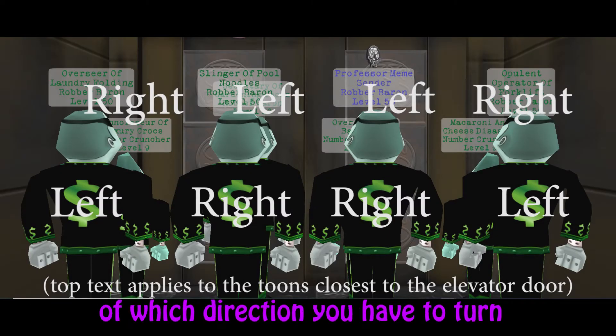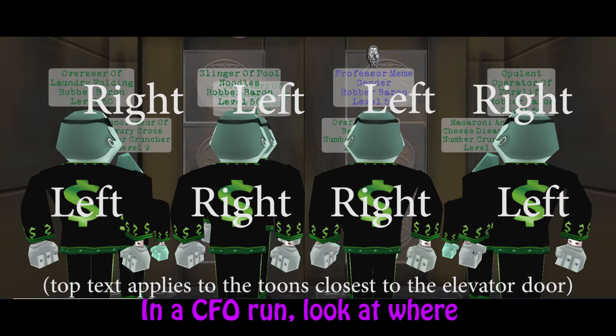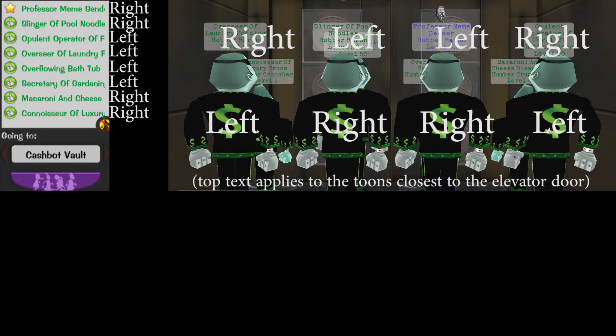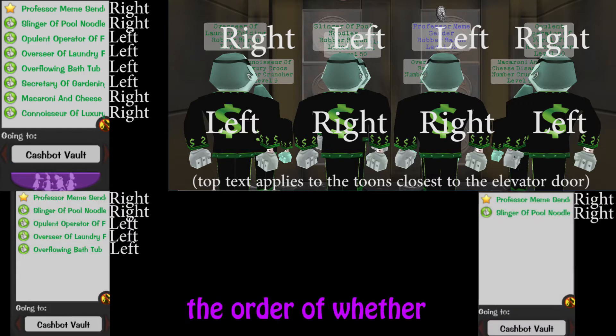Here's the most simplified version of which direction you have to turn after the crane cutscene ends. In a CFO run, look at where your toon sits in the elevator and memorize if you have to turn left or right in the upcoming crane round. For boarding groups, it doesn't matter how empty or full it is — the order of whether you turn right or left remains consistent. This information is important to memorize.